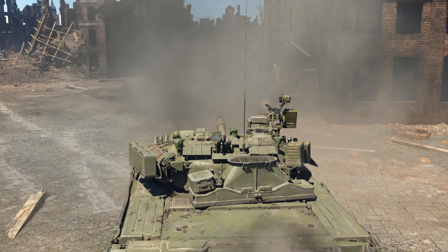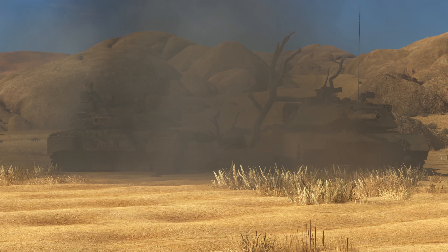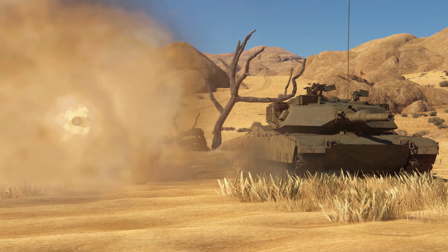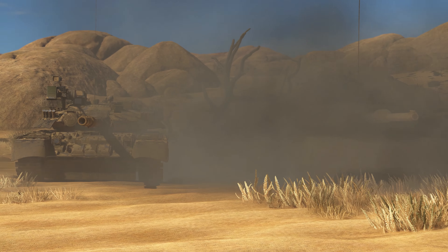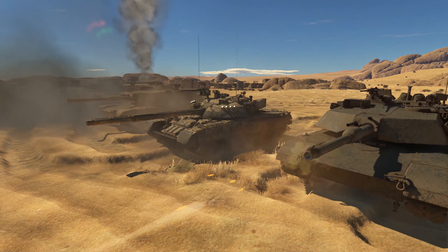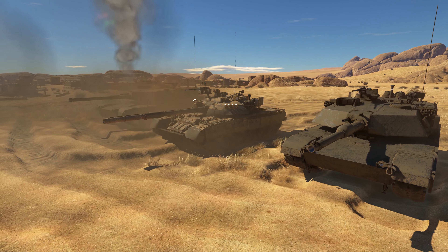Your best picks are obviously your APFSDS rounds. What they fail to penetrate, you can destroy with your HE round — it can blast through the roof of any top tank at this BR. It takes the gun six and a half seconds to reload. With untrained crew, that's even faster than a top Abrams. You get a different picture when fighting maxed-out crews, though. Crew skills do not affect the work of the autoloader, and thus rivals take the lead.